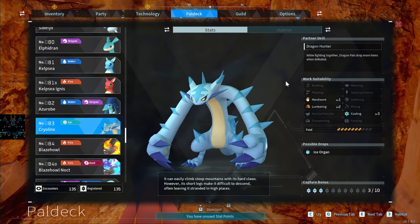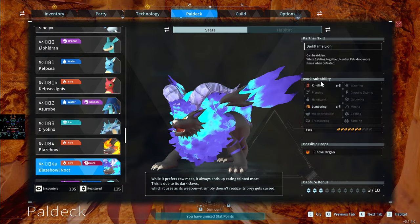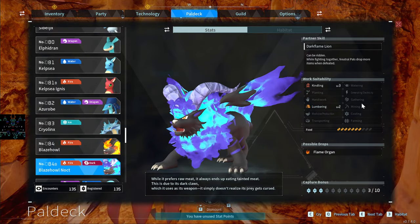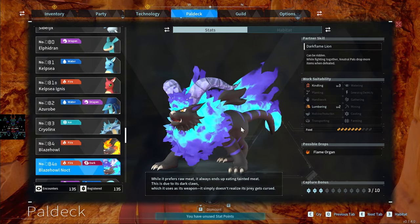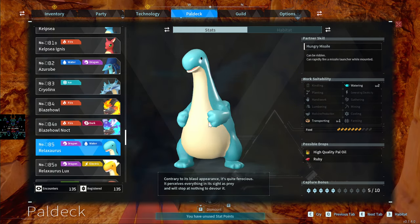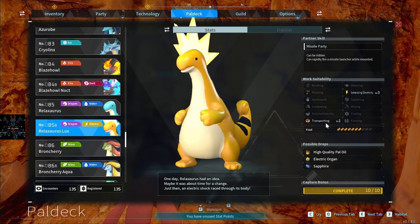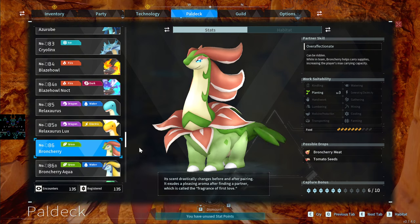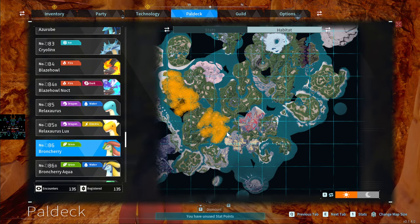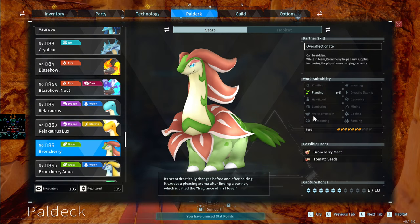There's an end-game pal whose Fighting Together ability causes Dragon pals to drop more items when defeated — neat. The Blazehowl Noct I actually use — it's Fire and Dark so it doesn't sleep at night, doing Kindling 3 and Lumbering 3 all night long. It can still get tired from overwork but doesn't have to sleep at nighttime. The Verdash — these guys with three Planting are amazing early tanks you can get right at the start. I still use them late-game — great for defense with tons of HP.